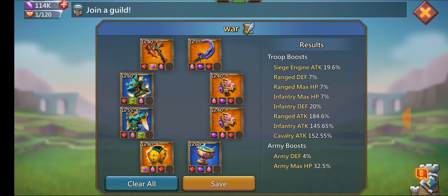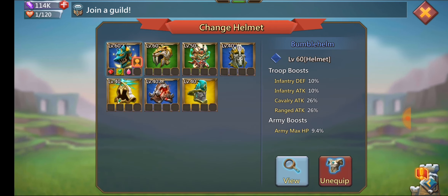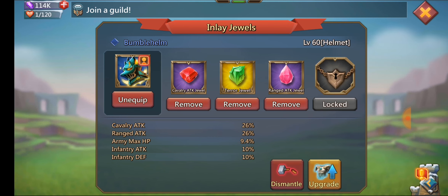The bee armor is a very good piece. If you have what's called the firewell plate you could use that instead, but it should be blue — I only have green so I'm not using it. Then the last piece is the helmet, where I also have a gold terror jewel and two purples. The bumble bee helm is the best in slot for trapping — it gives a lot of HP plus cav and range, and the infantry attack and defense come from the terror jewel.